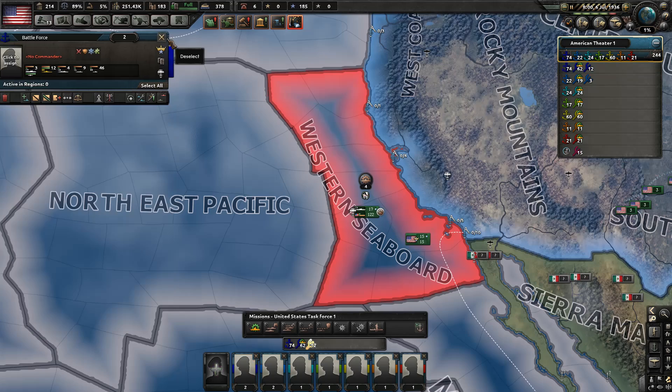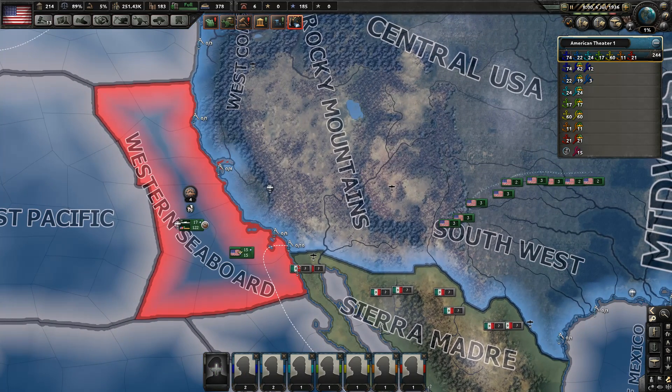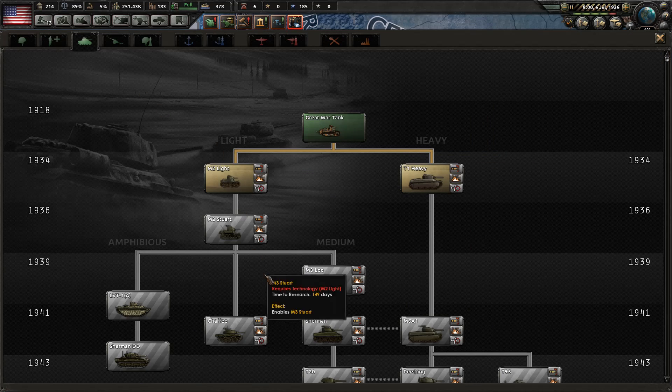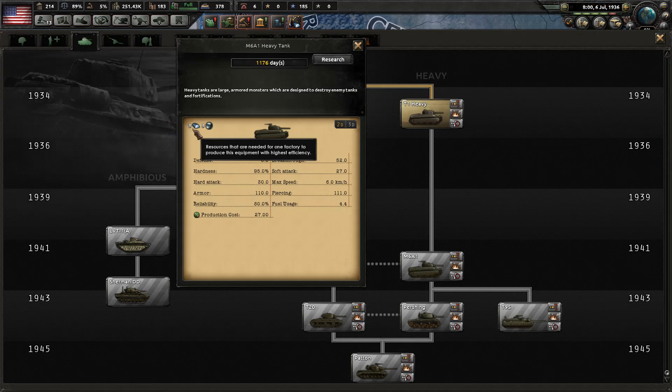On land, things are also going to cost you fuel. If you look at tanks in the research tab, they now only cost steel and chromium because the oil is being used as fuel. Strategic redeployment — just moving tanks around — I don't believe counts as using oil. I don't have any tank divisions to test that yet, but I'm pretty sure they set it up for balancing reasons.